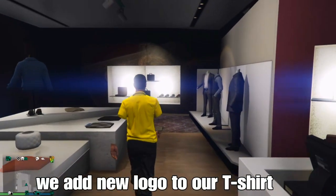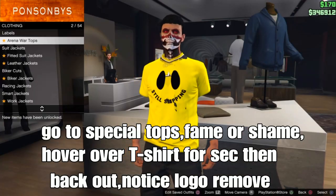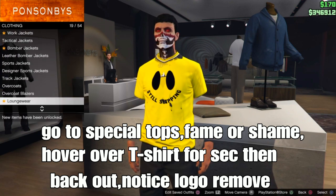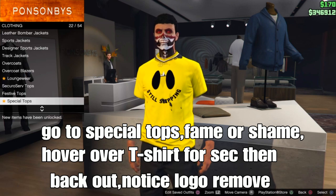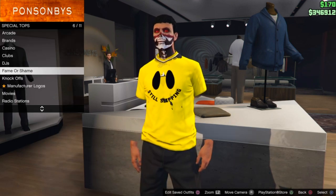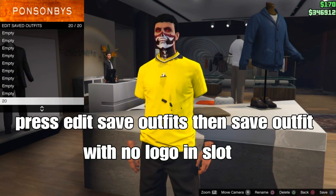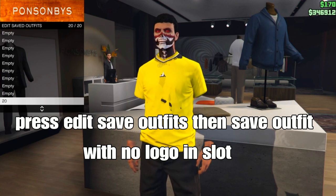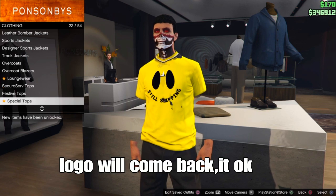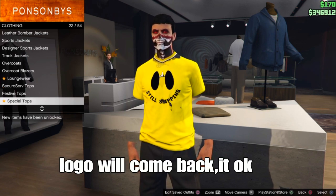Head to the clothing store and save your outfit — we're going to add a logo onto our t-shirt. There are two ways to add logos, I'll link both ways down below in the description. From here go to special tops, hover over the t-shirt for a second. Back out and you'll notice the logo is removed. Go back out and press edit save outfits — square on PS or X on Xbox — and save your outfit with the new logo in the slot.